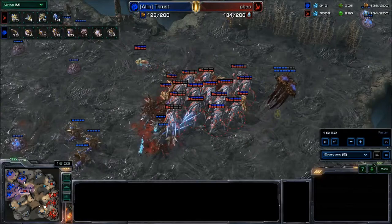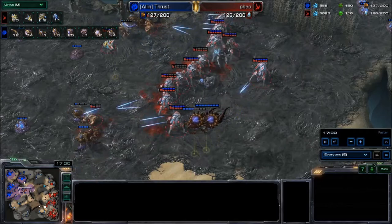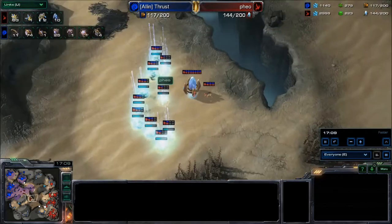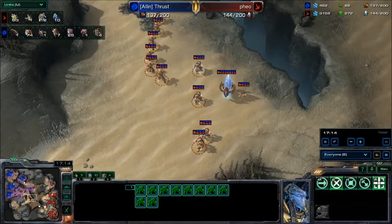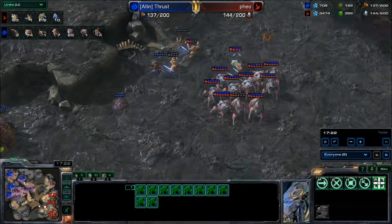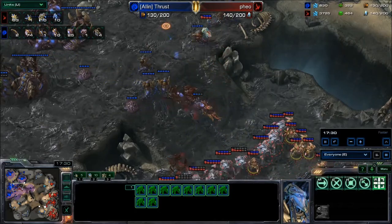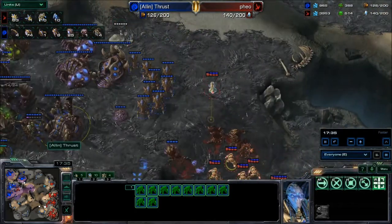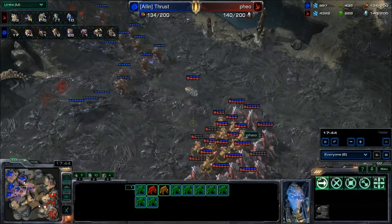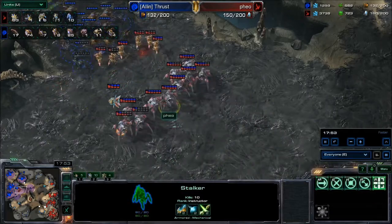Hydralisks are going to work trying to surround the remaining stalkers. No reinforcing stalkers — a little surprising. Zealots melt through the hydras and the pressure is on. Reinforcement zealots arrive — still no zealot legs, which is a little surprising, but he is pushing ahead with a lot of force. The mineral count is at 3500 — a lot in the bank. His opponent is in big trouble. The larva count is only at four — hard to picture Thrust fending this off. But you never count Thrust out — he is going to try and push it back as best he can.